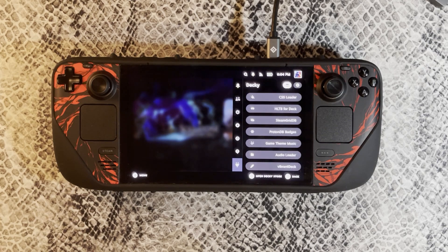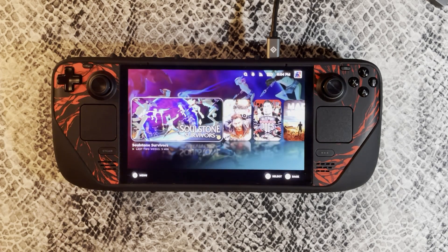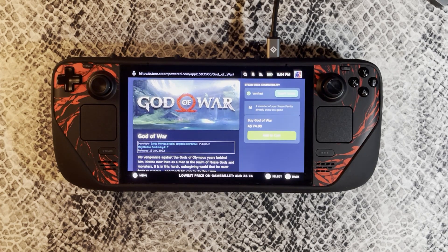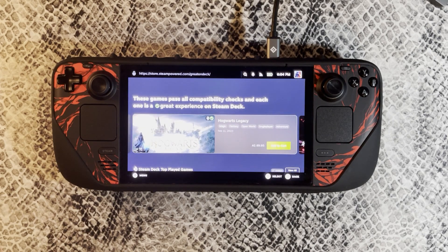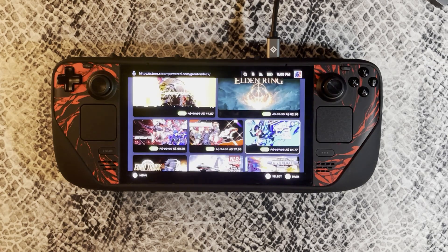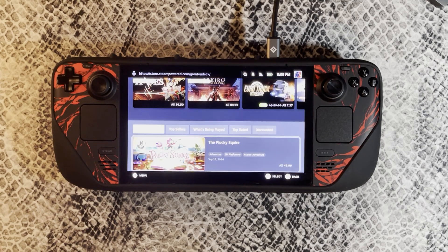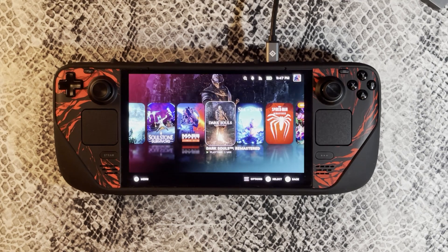For the last and final plugin, it's called Is There Any Deal? When you go to the Steam store and click on a game — for example, God of War here, which is $74 Australian — at the bottom, it's going to show you where from official resellers you can get the cheapest price for the game. For example, here it says Game Billet has it way cheaper than the Steam store. On Cyberpunk 2077, the best price is currently on the Steam store because it's on sale. If you want the best prices on games you buy on Steam, I definitely recommend installing this plugin — especially to see if a sale price beats the current best on other websites.